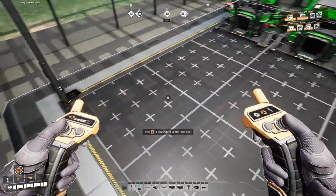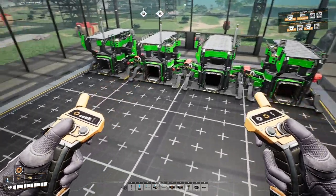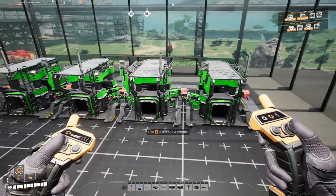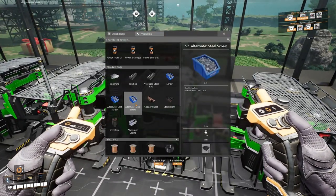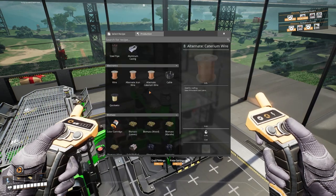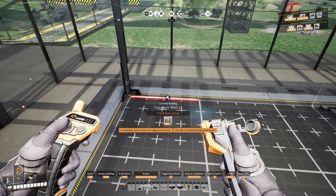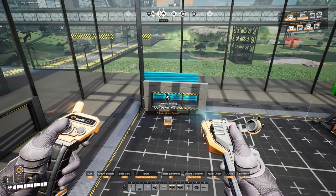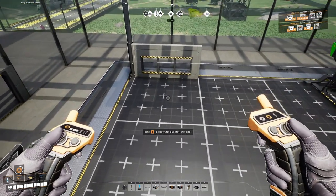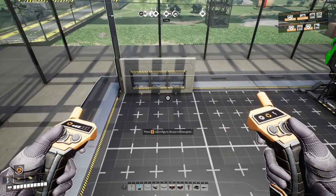We have our two iron products here. We'll put our smelter down here to feed those two, put a foundry down to feed the steel pipes constructor, and then we'll bring a belt of limestone in here to feed this one directly for concrete. Let's put our recipes on here — this one will be steel pipe and this one will be concrete. The wall has three holes so we could bring in the three inputs: iron, coal, and limestone. But if you have three belts that close together, you won't have room for splitters.